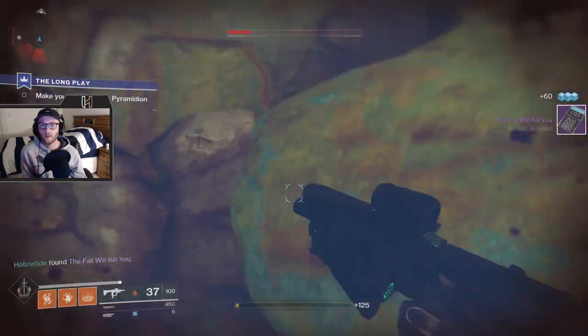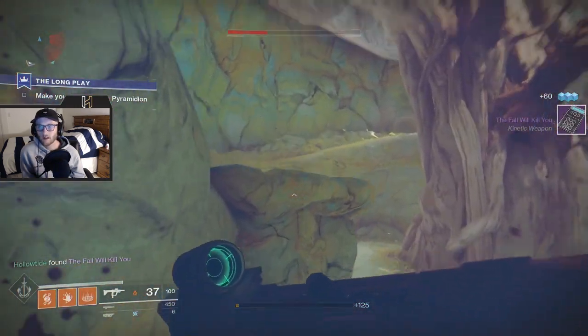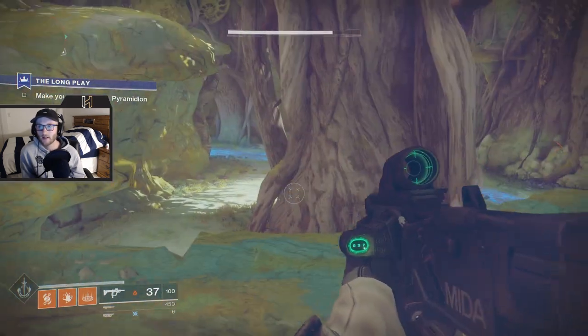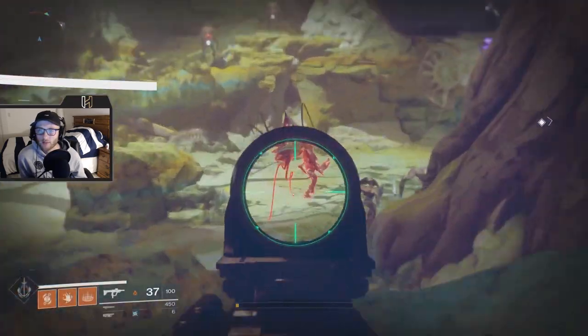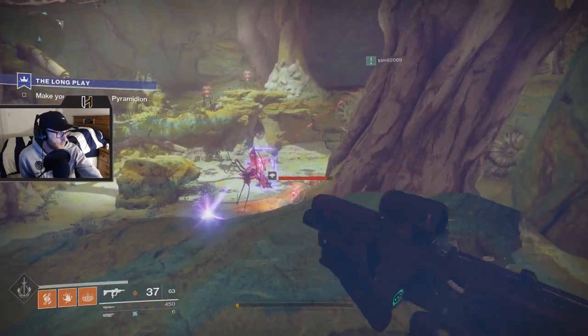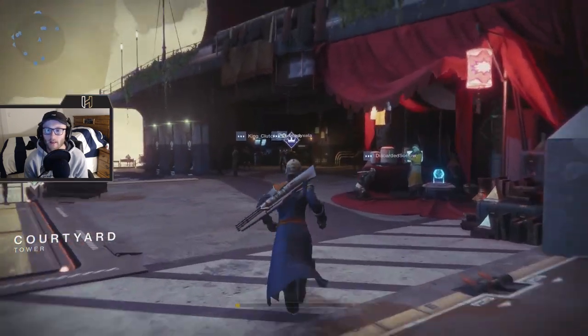After doing that for what seems like forever, I put on the Dawnblade class so I could stay in the air. Let's see what we're supposed to do — speak to Banshee-44 at the tower. All right, ladies and gentlemen, I guess we'll see you at the tower — or the farm. All right, we're back at the tower.